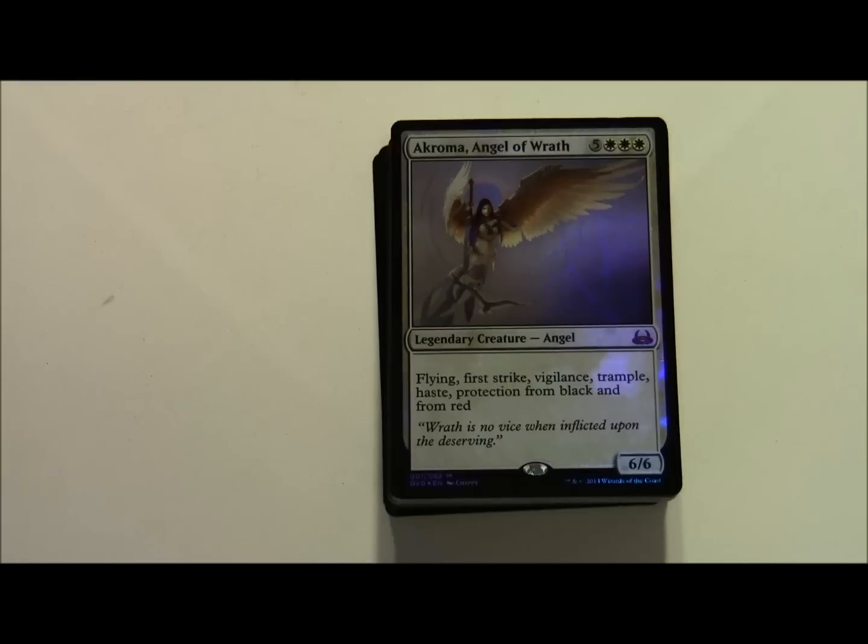Akroma costs 5 and 3 white for a 6/6 legendary creature Angel. She has Flying, First Strike, Vigilance, Trample, Haste, and Protection from Black and from Red.